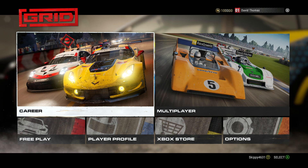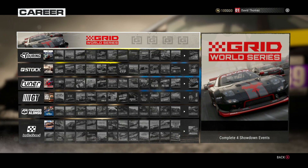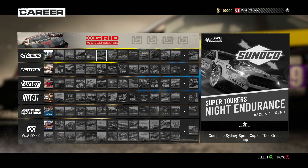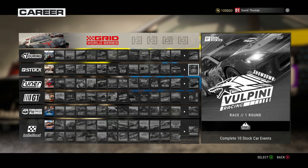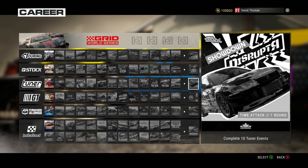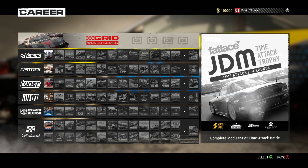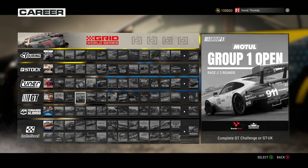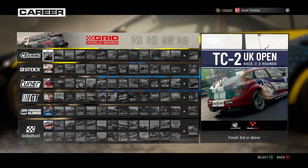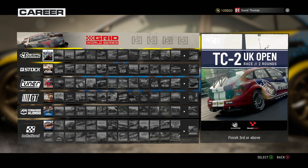With the profile done, let's crack on with the career. At the top we have the Grid World Series, which we can't compete in until we complete four showdown events. Those showdowns are at the end of each discipline, and you can't enter them until you complete 10 stock car, 10 touring car, or 10 tuner events. I'm going to kick off with some touring cars — the TC2 UK Open, two rounds: one at Silverstone and one at Brands Hatch.